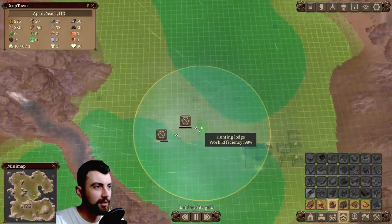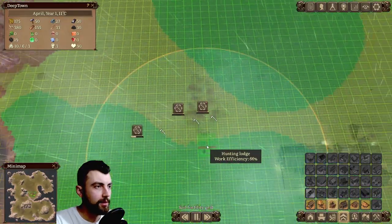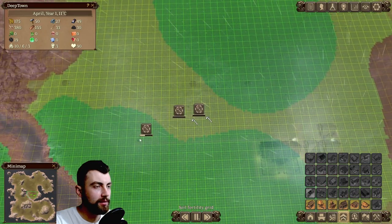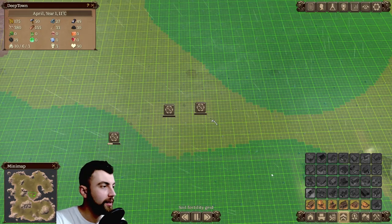This weather is actually annoying — you can't really see much. We got a hunting lodge right there. And yeah, we're going to keep the forester's hut there.